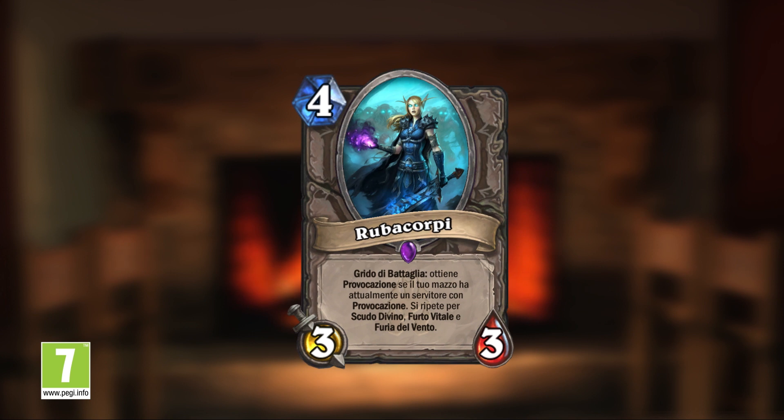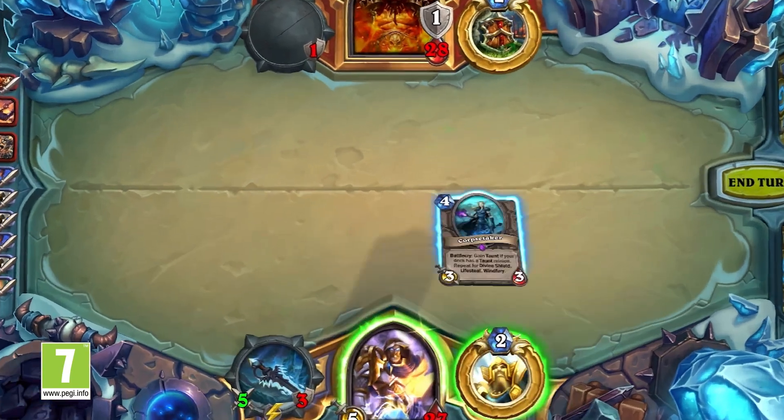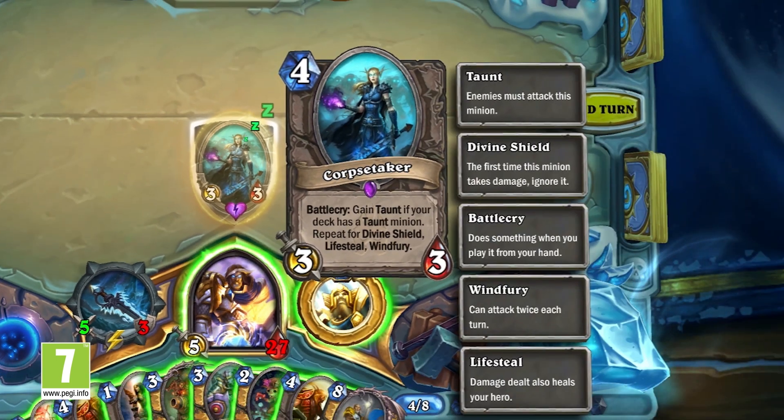This card encourages you to put a lot of variety in your deck, because what she does when she comes into play — she looks at your remaining cards, and if any of them have taunt, she gains taunt; if any of them have divine shield, she gains divine shield; on and on through a couple other keywords, including Windfury and the new one, Lifesteal, from this expansion. "Winter is here!" So if you play this card at the right time, she becomes a real beast on the board for you.